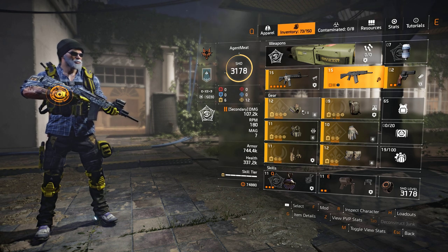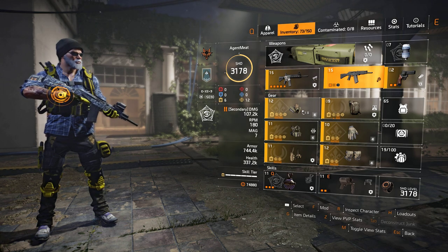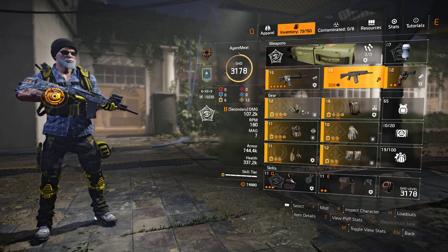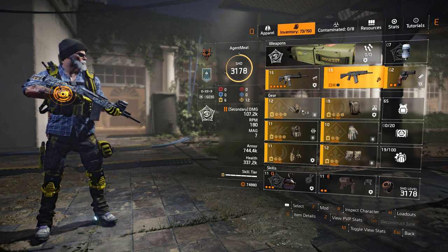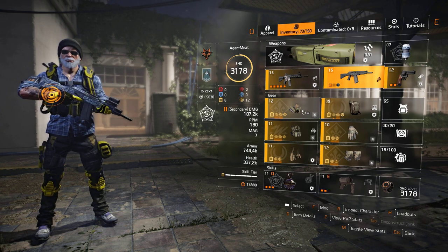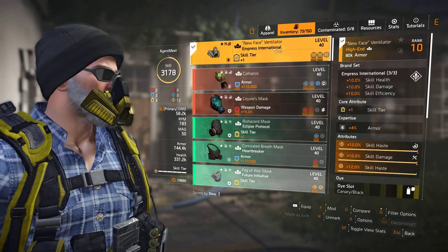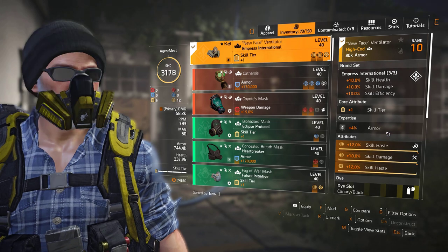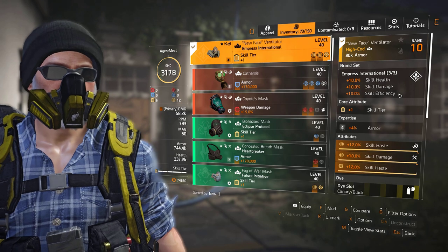As far as the build itself, it's really about gear pieces and certain talents. It doesn't truly matter what you place where, as long as you have three pieces of Empress, two pieces of Hanna Yu, and one piece of Wyvern — that's the optimal configuration of brand set bonuses. I'm running the Empress Mask with skill haste and skill damage, plus a 12% skill haste mod. By running the three-piece, we get skill health, skill damage, and skill efficiency.